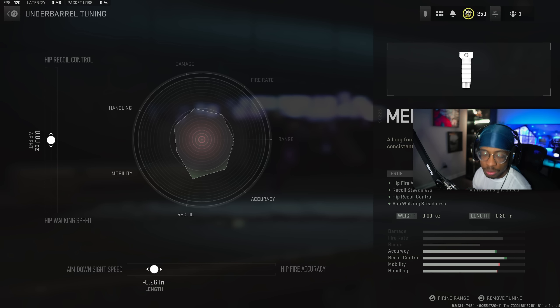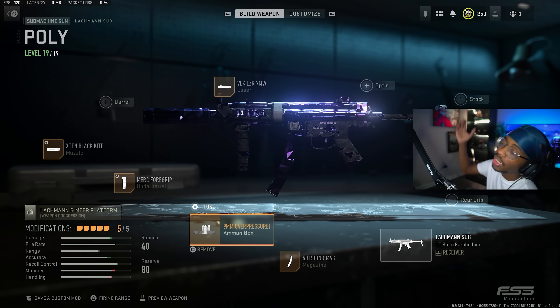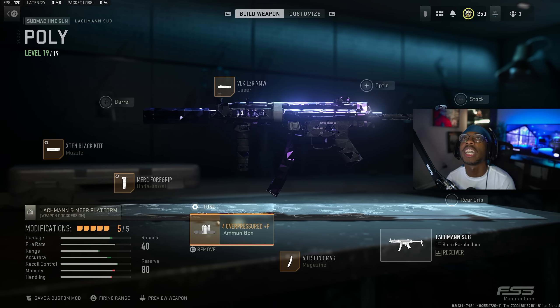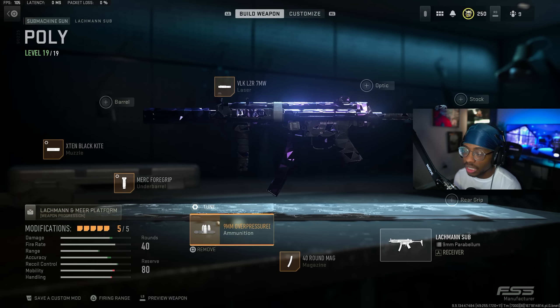The ADS speed is set at negative 0.26, because this is an SMG — you want that ADS speed, especially in close-range gunfights against Fennecs or pistols. Next attachment is the 40 Round Mag to extend your ammo. And another attachment — just like on the Fennec — we run the 9mm Overpressured ammunition, which basically gives you target flinch, and it is amazing.